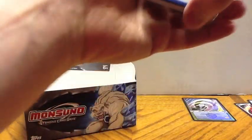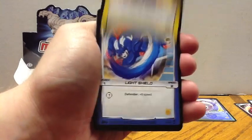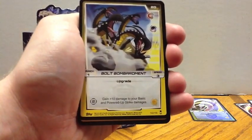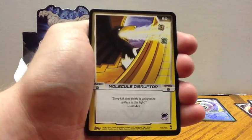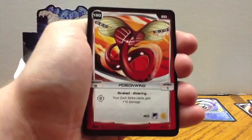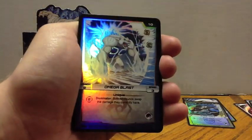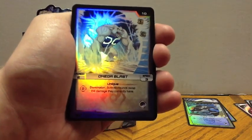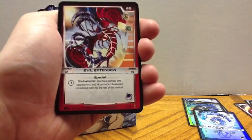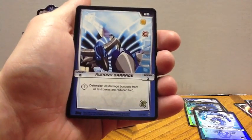Got a lock pack here. This one starts out with Jinja's Combat, Weather Whipper, Light Shield, Bolt Bombardment, Molecule Destructor, Spinning Wall, Poison Wings — our Monsoono — Phonic Forces, the Hollow, Omega Blast — that's another Hollow. I got two hollows in one pack. I got Evil Extension, Leg Lock, and Aura Barrage.